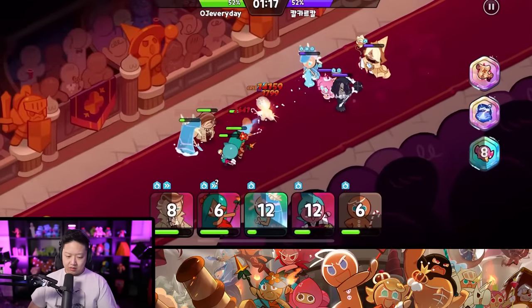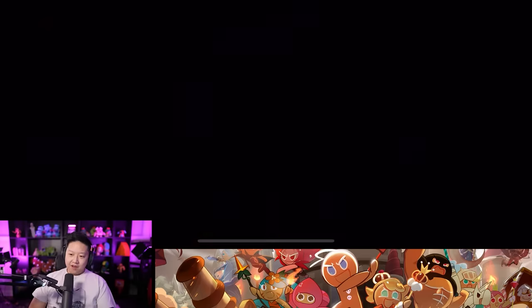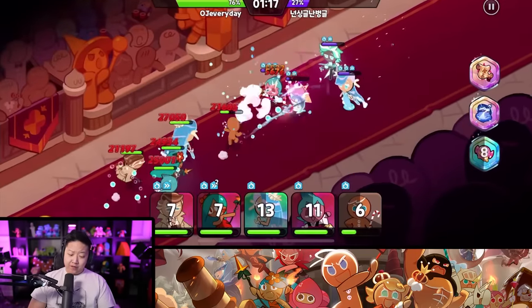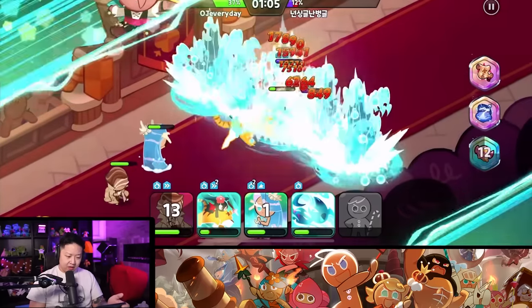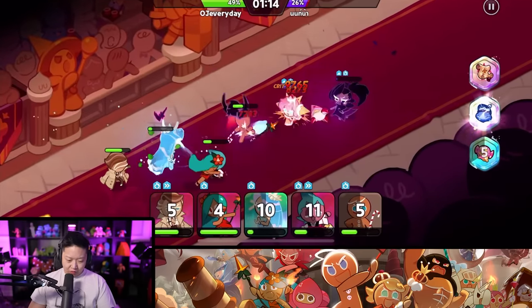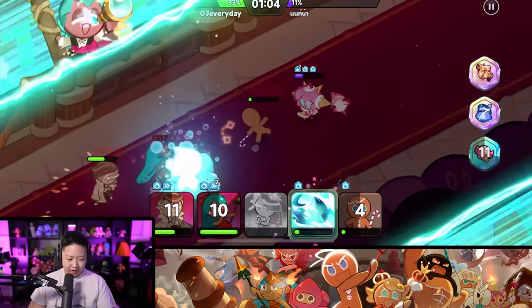Strawberry Crepe wrecked me. 500k, 528k power. Sorbet cookie with Mint Cookie in there - this is a meta one. Ginger Brave, I'm sorry I called you ginger bad. But you're ginger decent now. I leveled you up, you're level 60, your ability is level 59. We're good. Their Tiger Lily messed up my Almond synergy - but we're still winning. They had a cheese comp too. Strawberry Crepe, get out of here - you're no match for Sorbet.